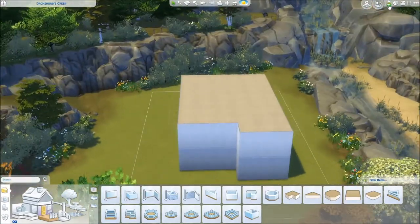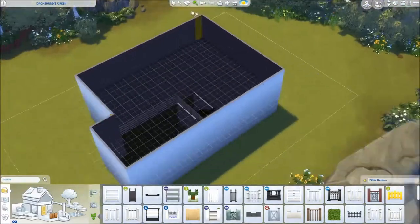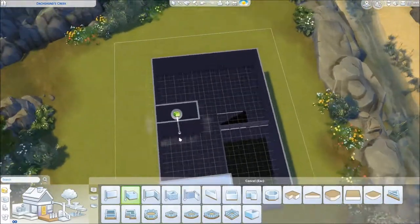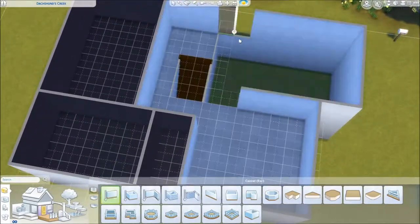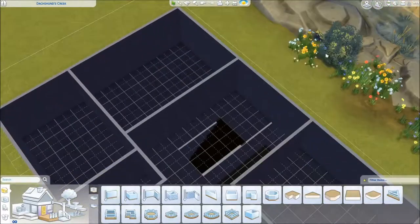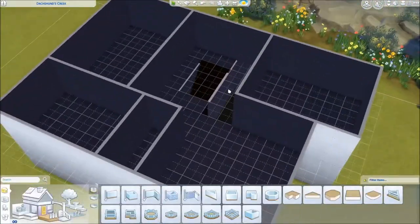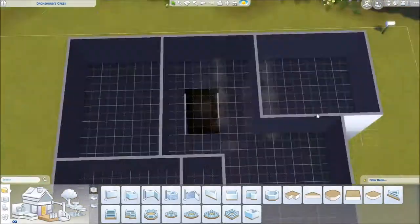I tried to do a two-story foyer, but we ended up changing that. We just made it a room because I realized there were only two rooms upstairs, and I was like — no, this is a family home, we need at least three. So yeah, we're just fixing the stairs here.